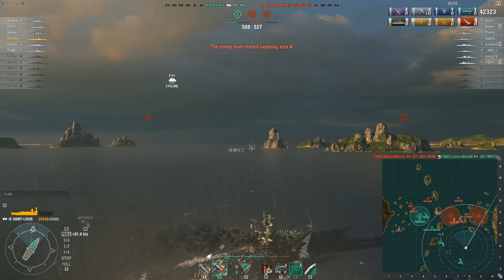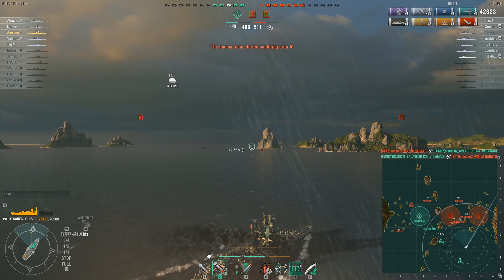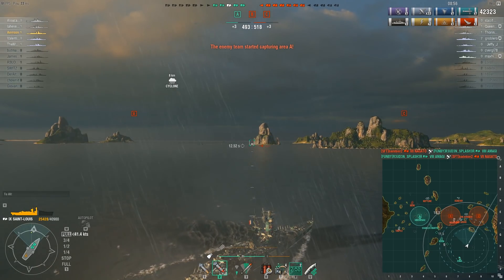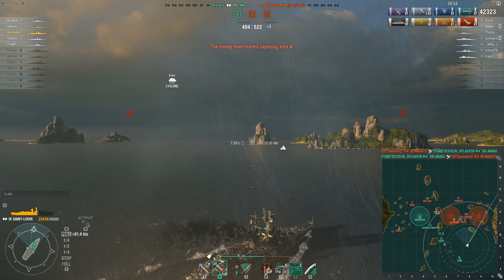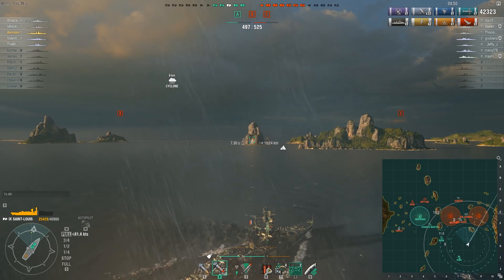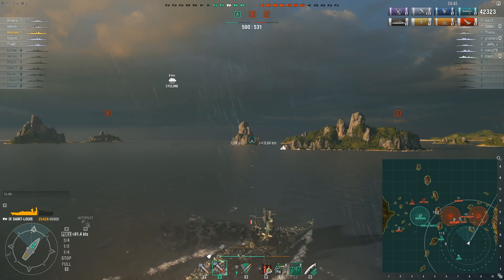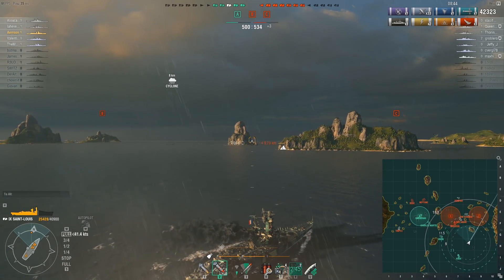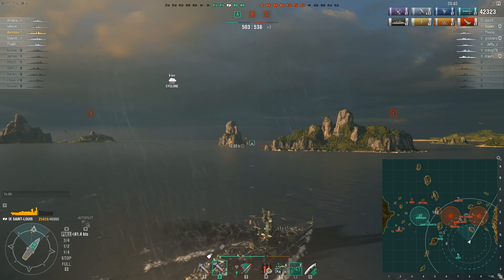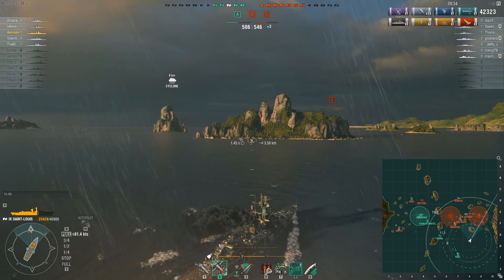It is unfortunate — we are losing in terms of ships. We're down to five ships: three cruisers and two battleships. They still have three cruisers, three battleships, and one destroyer, so we are definitely not in a very good position numbers-wise. The enemy team pulled quite a few ships onto the C cap and we pulled fewer, yet our team that should have held a numerical advantage on the A cap lost. But things like this happen.